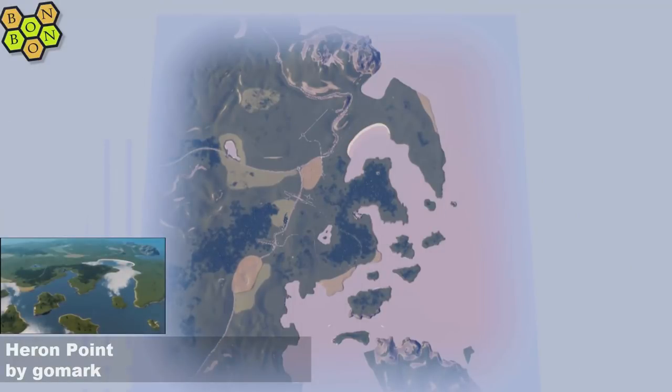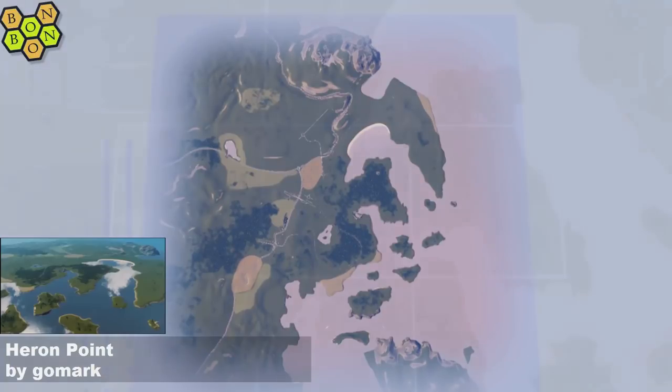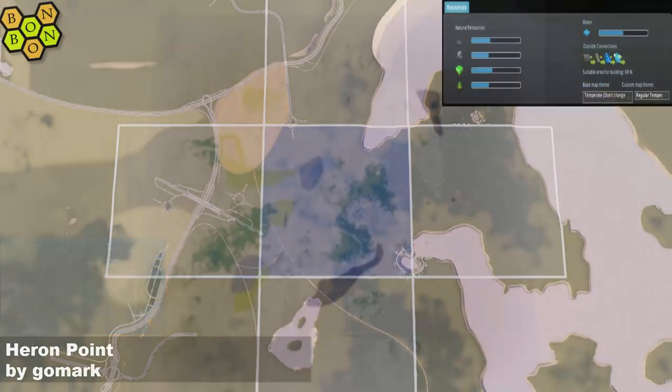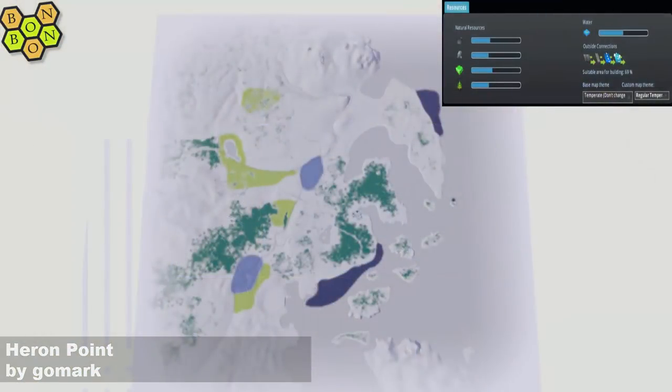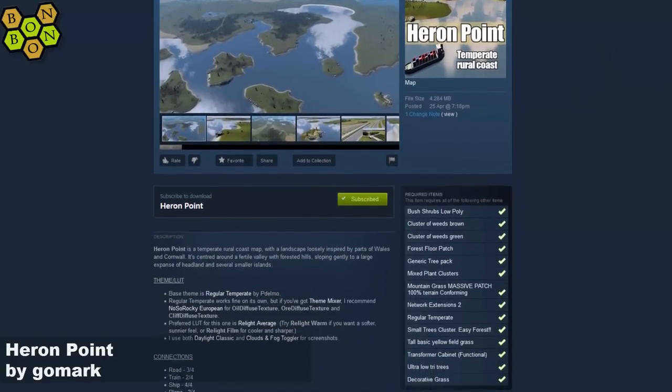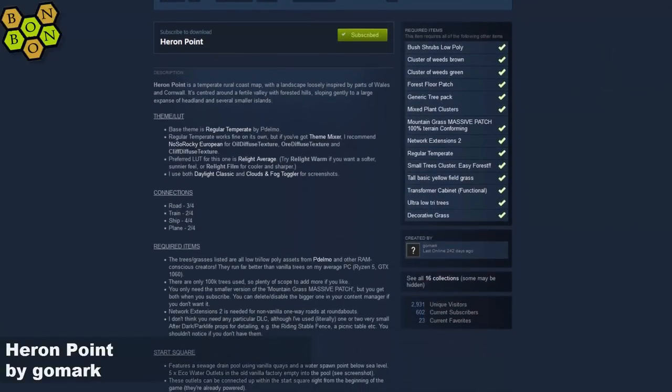We have seen Go Mark before. This map is quite nice - I think a lot of you are going to like it more than I do. There are two road entrances into the start square but only one of them connects - that's the one on the left. Then you've got the resources dotted all over the place, which is good for planning, and I'm okay with planning.